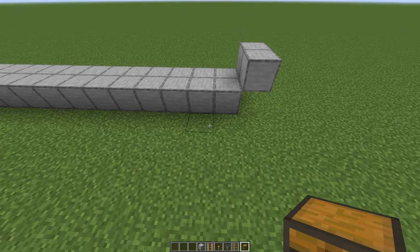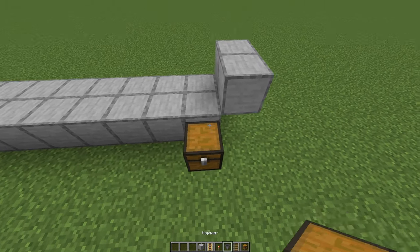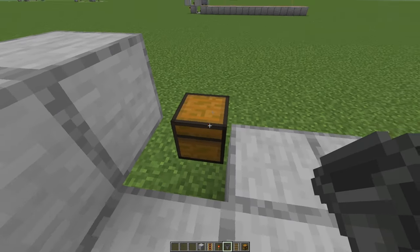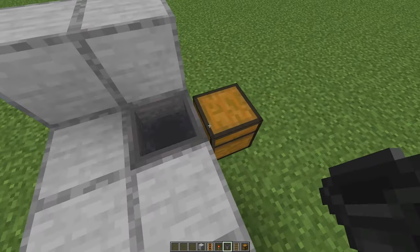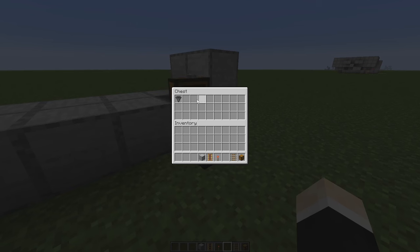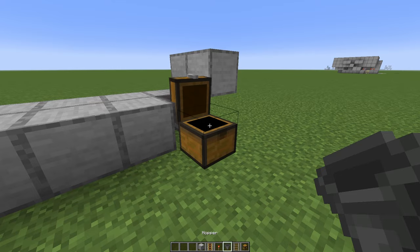Take out your chest and a hopper and place the chest in here. Behind it, break the block, then crouch and right-click the chest with the hopper in your hand so it will connect. You can test it out by throwing an item inside, and if it goes inside the chest, it works — it's connected.